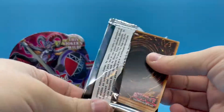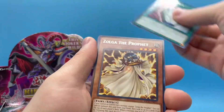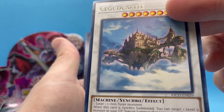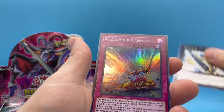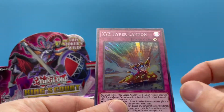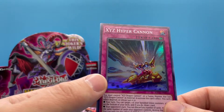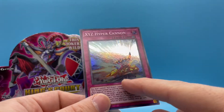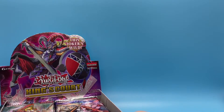I'm gonna try to be rather quick with these. Pot of Duality — Cloud Castle is a kind of cool looking card. Then we get Utopic Future, Utopia, and XYZ Hyper Cannon — that's cool looking, I like this card. I think that's XYZ Dragon Cannon on there? This is when we get alternate artwork — it's on the trap cards, we get a classic character on another card. That's the kind of stuff I love.